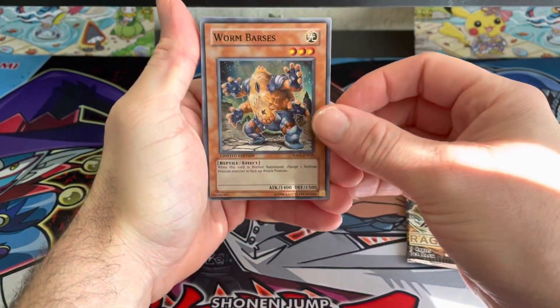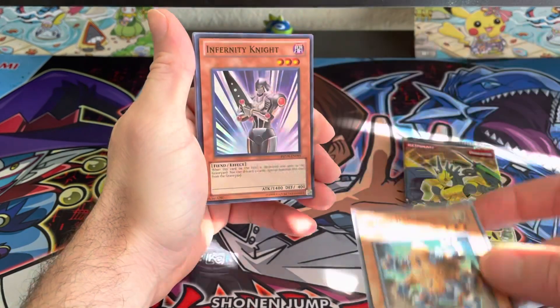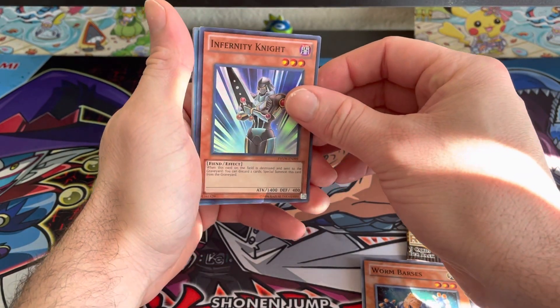The first holo we got is Worm Barsas — cool, cool — and then the other one is Infernity Knight.